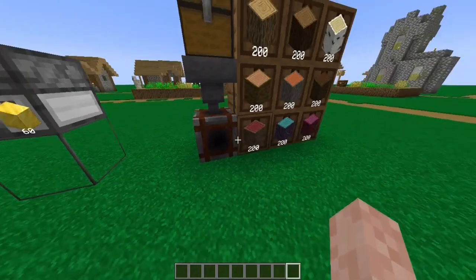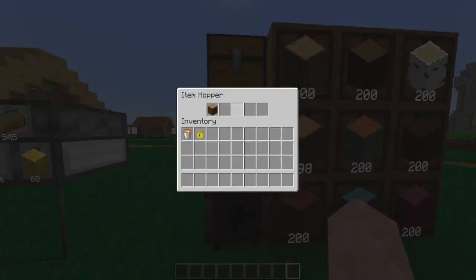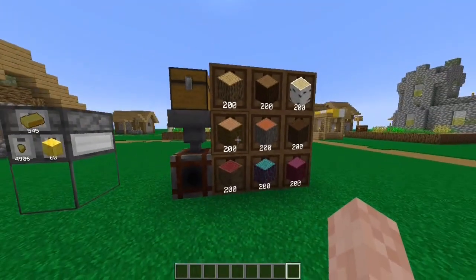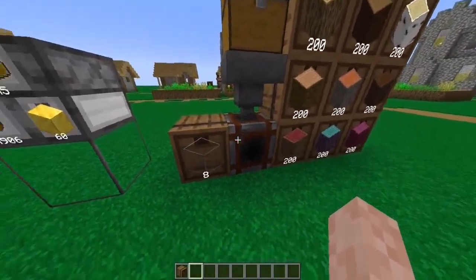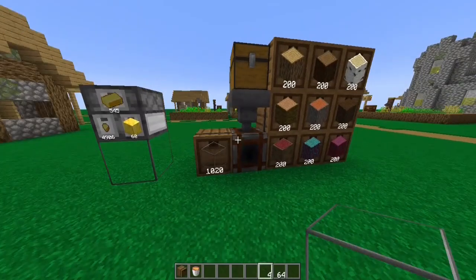So the items get automatically sorted, which is something that we can do in Vanilla Minecraft. You can also place items into the hopper and they'll be sent to the controller and end up where they belong. If you have an empty drawer and items the system has never seen before, the items get automatically stored inside the empty drawer.